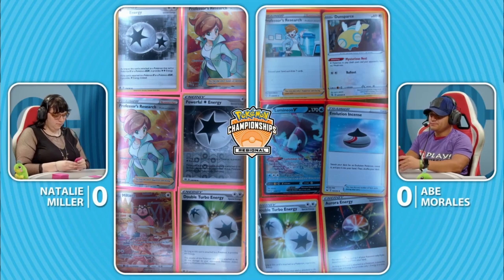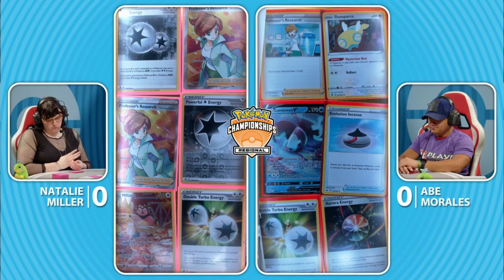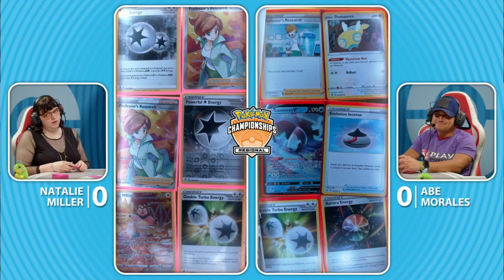The opportunity to make Day 2 and start getting some of those ever-important championship points. Nothing too terrible in either player's prizes. It's a little awkward to see two Research on Natalie's end. It's pretty important to draw through the deck, and Blissey is one of these decks that does not have a real dedicated draw engine — you are kind of reliant on your supporters.